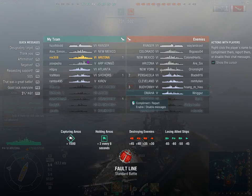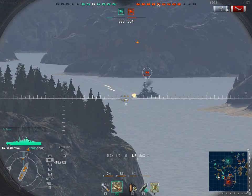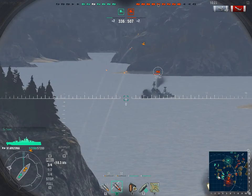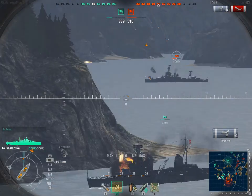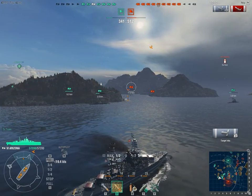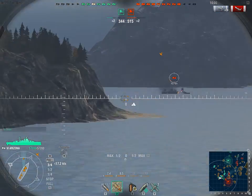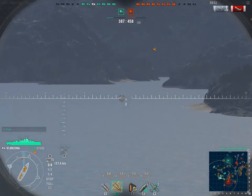We lost another cruiser — we've got to start fighting hard. Wait for it — he's a dumbass. Those ones did more damage. Do not sail broadside on to the USS Arizona. The amount of guns this ship packs — you do not want to be on the receiving end of these 14-inch guns when you're sailing broadside and making yourself a flat target.